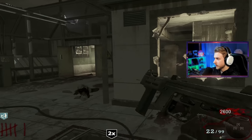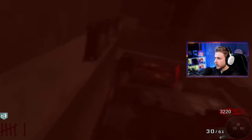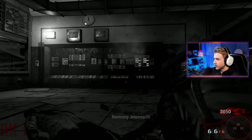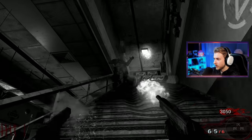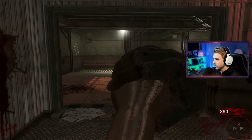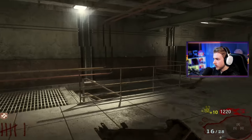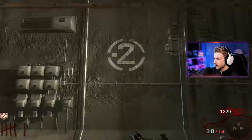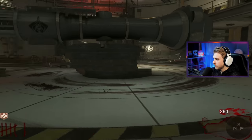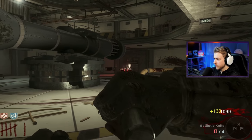We need to work our way to Jug and go back down those steps. I already wasted our Quick Revive — I don't know why I didn't wait until we had one zombie left. Jug's not here, it's on the next floor under. Let's pick it up, it'll keep us alive for a little bit. Oh my god, the mouse acceleration is so bad. And we're already out of ammo for the Spectre.